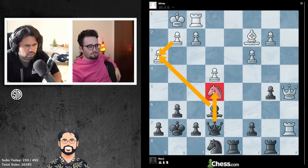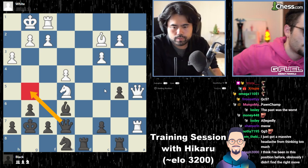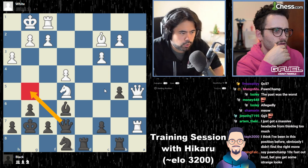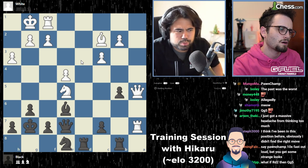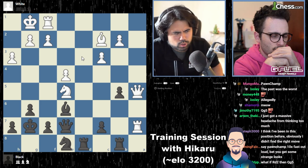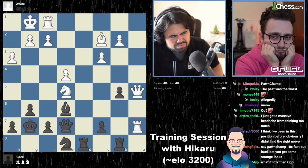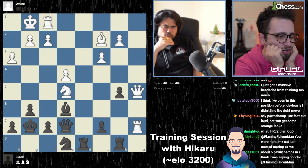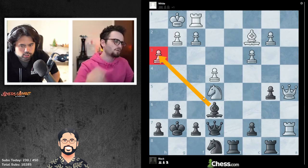Queen g5, knight f3 is no good. Maybe a rook d2 first — it's kind of weird, doesn't look right at all. Queen g5 is no good because of just knight f3. I'm kind of confused. What is this exactly? Bishop h3. I don't understand. Maybe I have the wrong position, but I think it's just bishop h3. What am I missing? Just takes, takes, and queen e5.